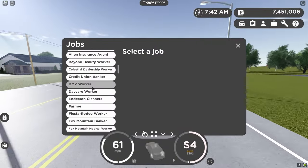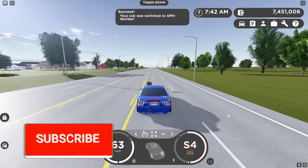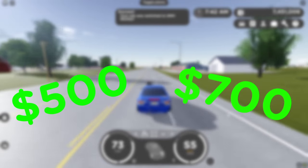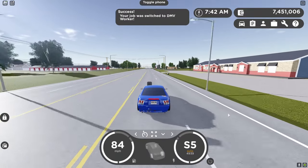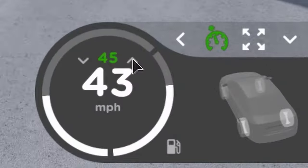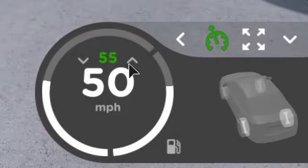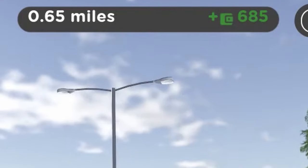Having a job selected is undoubtedly the most basic thing a lot of beginners forget to do. When you do, you'll notice that you'll typically see yourself getting anywhere from $500 to $700 every five minutes or so, which adds up like crazy over time. While having a job equipped, setting your cruise control to 55 to 60 miles per hour will ensure the best results and will help maximize the amount of money you can earn from doing this method.